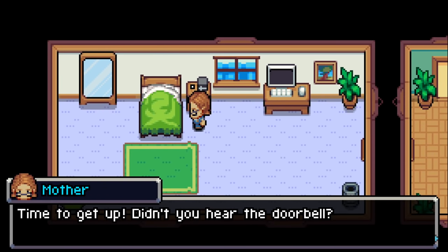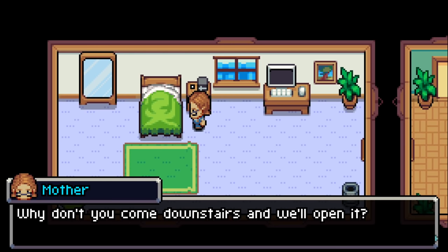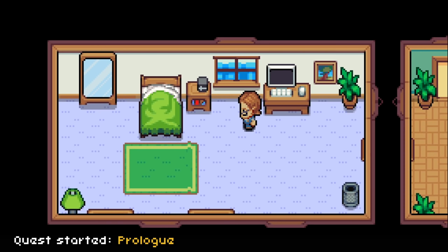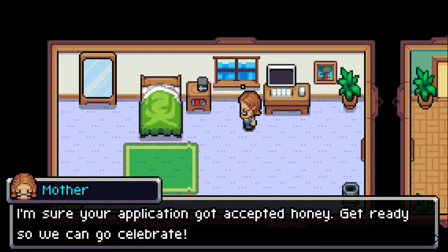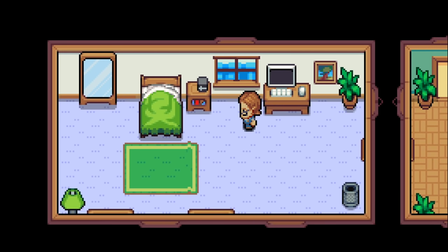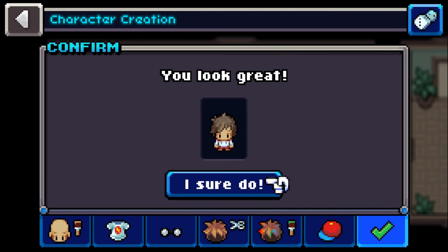Time to get up! 'Did you hear the doorbell? A package from Lux Solis was just delivered. Once you come downstairs we'll open it.' Quest started — the prologue. 'Your application got accepted, honey! Get ready so we can go celebrate. Remember to put something nice on for your big day.' I'll try and remember — don't want to be going down in my birthday suit!